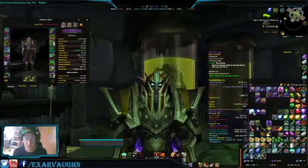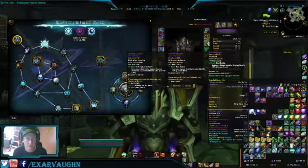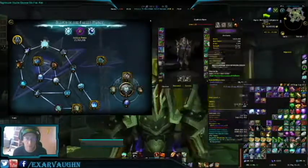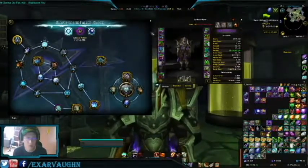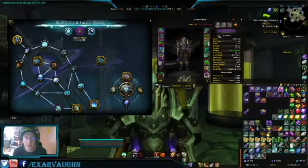Blades of the Fallen Prince — that's only this guy here. That one says it's plus nine and plus seven, so these two can both upgrade. We're going to upgrade both. Little upgrade there, little upgrade. Now 895.62 item level.